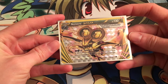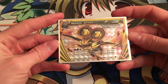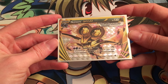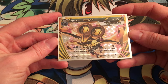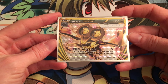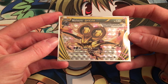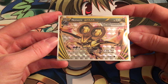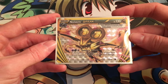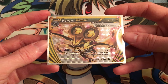Noivern BREAK is a BREAK evolution off of Noivern, of course. He's got 130 HP, and he adds the attack Synchro Woofer to Noivern, which costs a Psychic, a Dark, and a Colorless for 70 damage. But if you happen to have the same number of cards in your hand as your opponent, it deals an additional 80 damage. In other words, if you can match your hand size to your opponent, which isn't too hard, you can have a base 150 attack for only 3 energy. And you can use Double Dragon Energy to make this attack very quick.